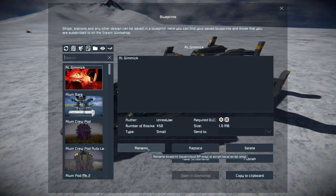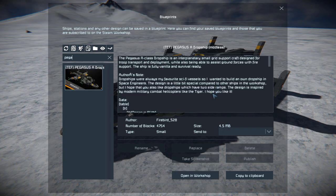Pressing F10 and finding it in the spawn menu, the Pegasus A-Dropship is 4,754 small blocks, using none of the DLC packs and no mods.